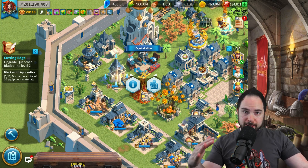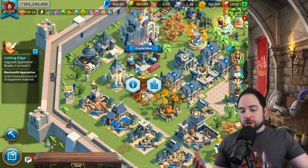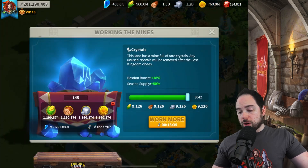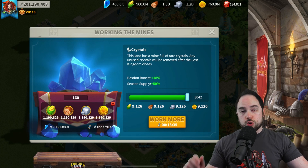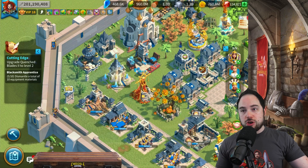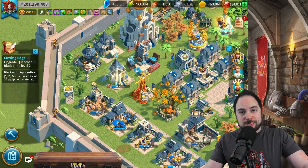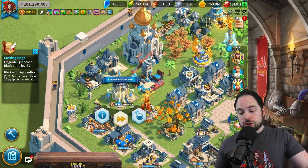The crystal mine will pay dividends in terms of the amount of crystal return you get for crystals spent. You are going to convert your resources into crystals. Take this building straight to level 25 and don't look back. Whether you're free to play or pay to win, this is value and you should do this as fast as you can. Of course, you're also going to work on your crystal research center.